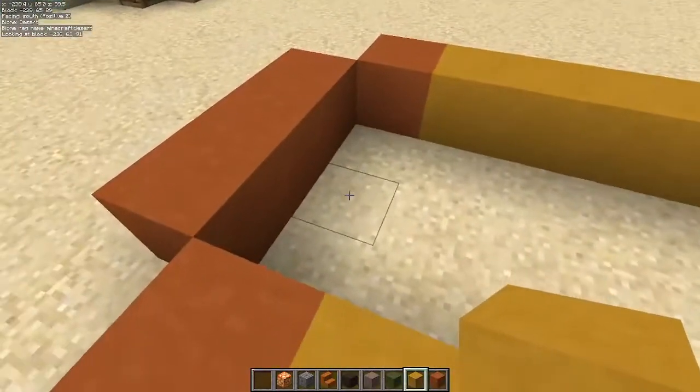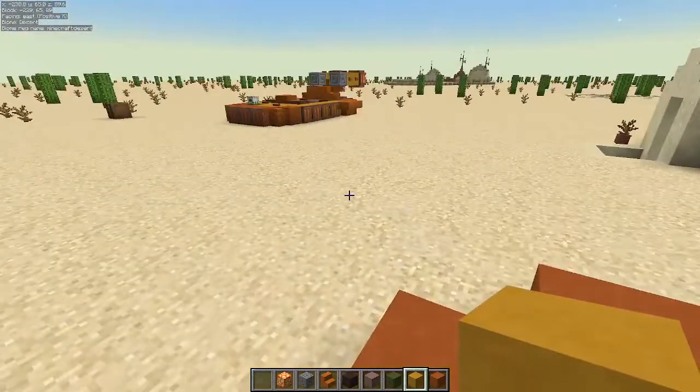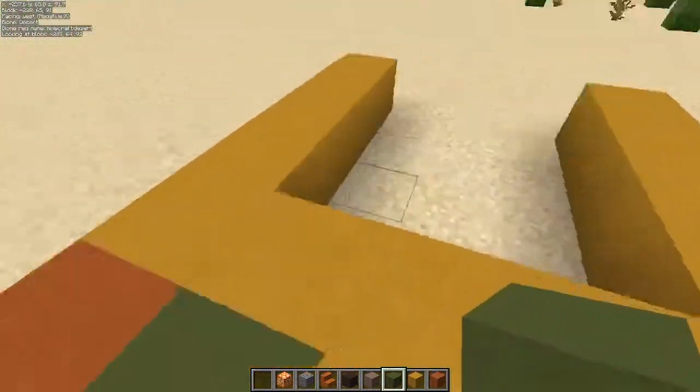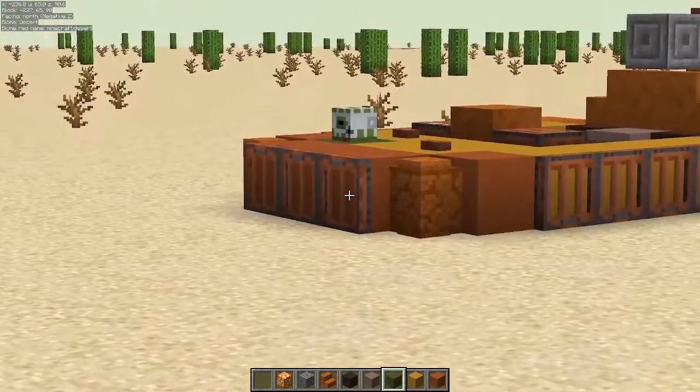Then we are going to come up here and fill in — we go 1, 2, 3 right there, just like that. That looks about right. We are going to take our green piece of terracotta and stick it right there. You can do any color you want to; we are doing green because our little head on our guy there is green.